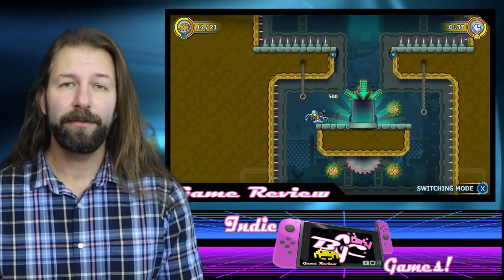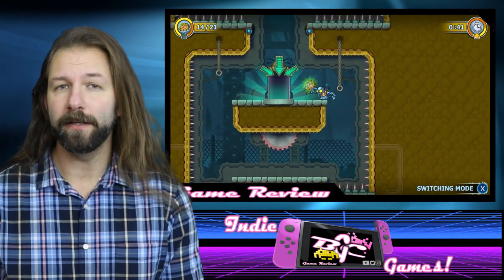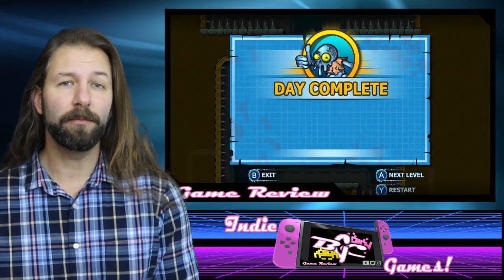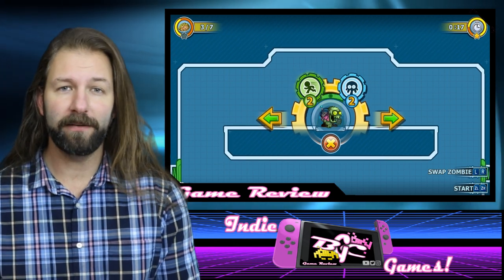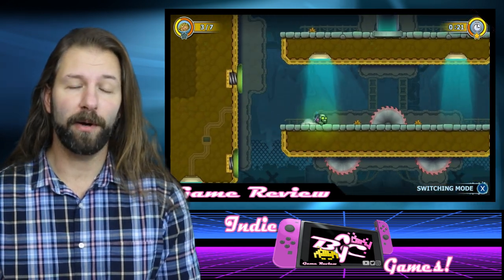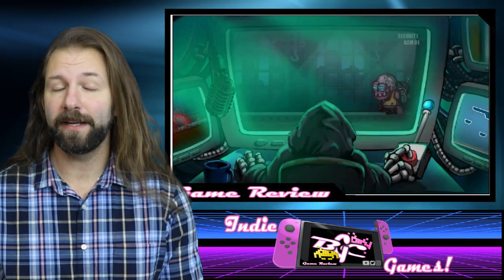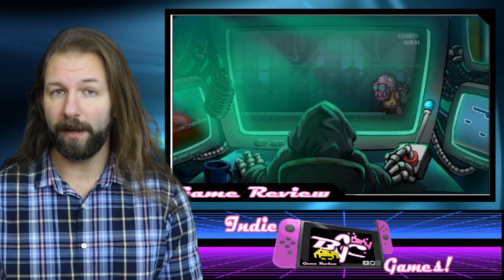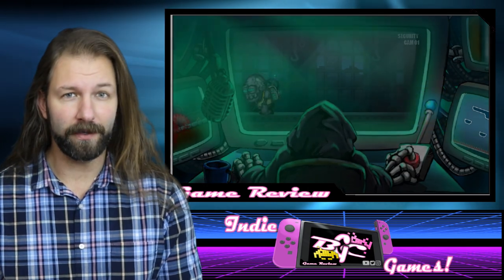As you complete each level, obviously the traps are going to get more and more intricate, and the further you get into the game, the more of these Deadling types you're going to unlock. The entire first chapter will give you the first three Deadlings: the runner, the sticky one, and the one that uses its gas power to fly. Just as soon as you get to the introductory levels of the second chapter is where you'll get your paperweight, or sleepy zombie. And at this point is where the puzzles and traps start to get interesting.